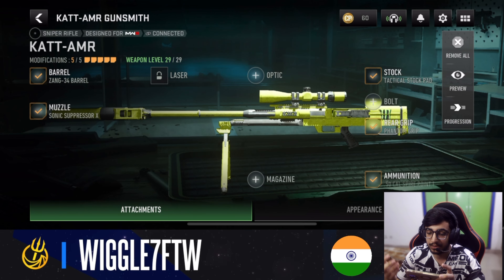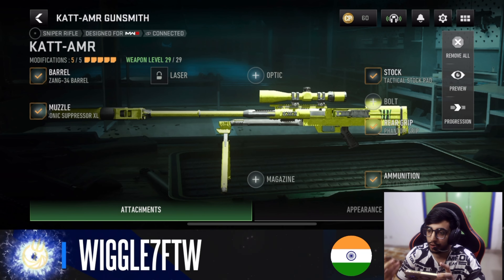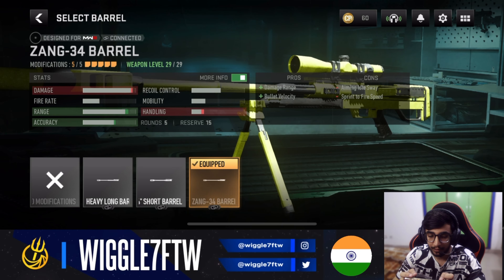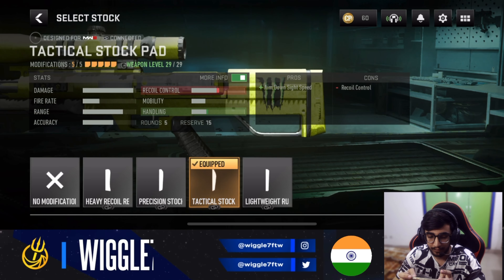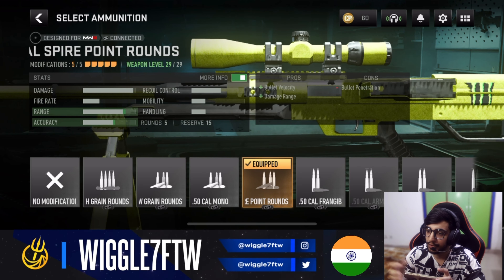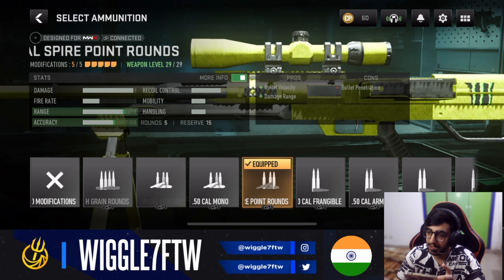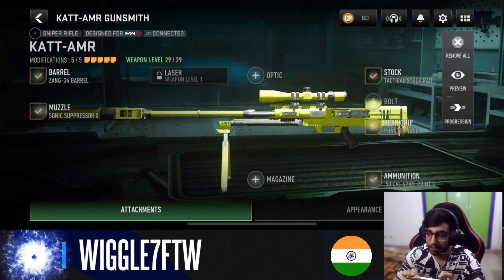The next gun is a sniper — one of the only snipers that's good at long ranges, with very little bullet drop and potential for a one-shot to the head or two-shot to the body. This is the KATT AMR. For the loadout: barrel is the Zhang Barrel, muzzle is the Sonic Suppressor, stock is the Tactical Stock Pad, rear grip is the Phantom Rear Grip, and ammunition is the Spire Point Rounds — though you can also use High Velocity.